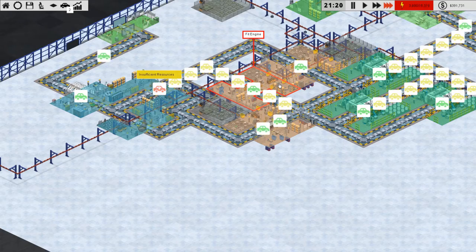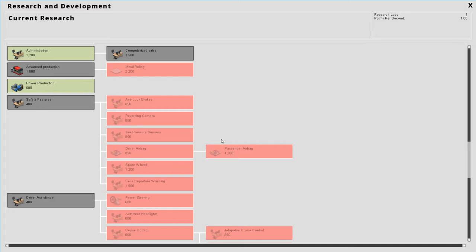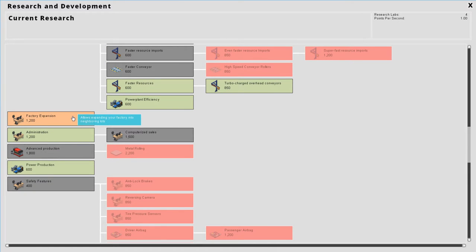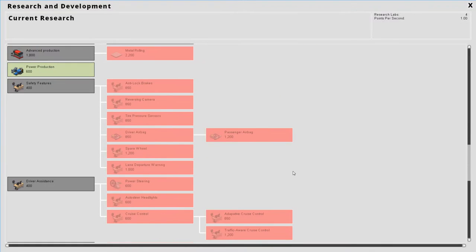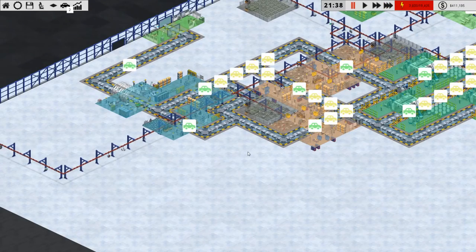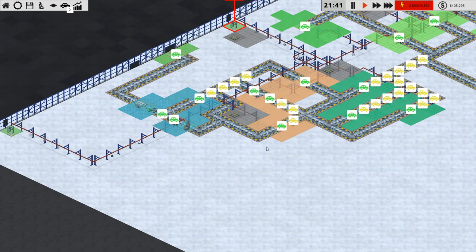The problem is we have two of these over here but only one of these over here. We should complete administration — that unlocks more things. Where are sales? Expansion could be useful. Let's go for body frame specialization — not very important but it's gonna come in handy later on. If we slow down the game a bit, I think two of these are going into this thing and only one into this thing.